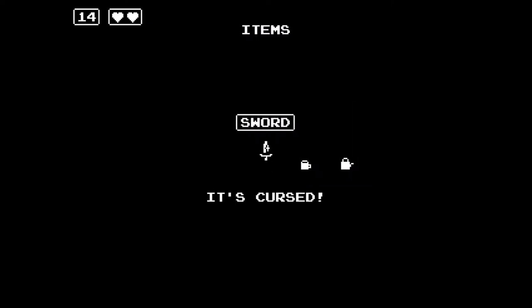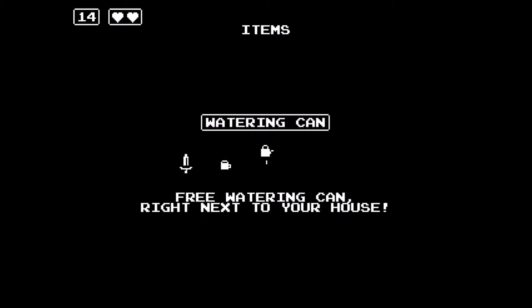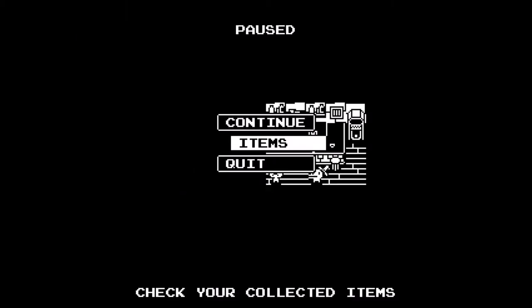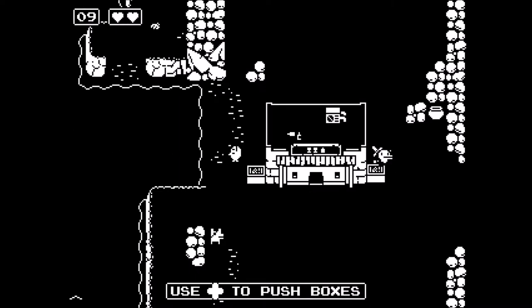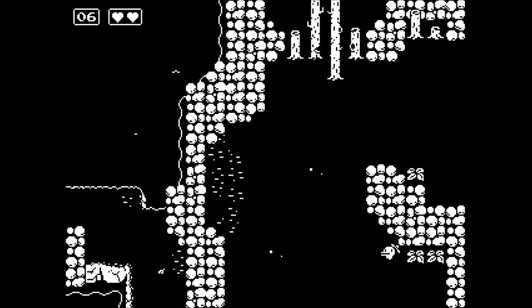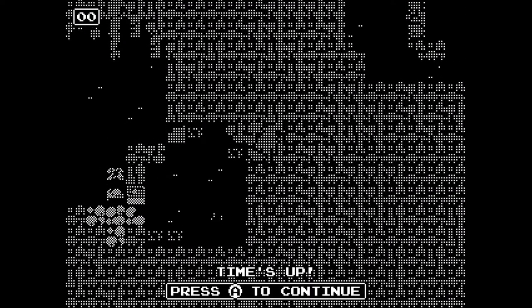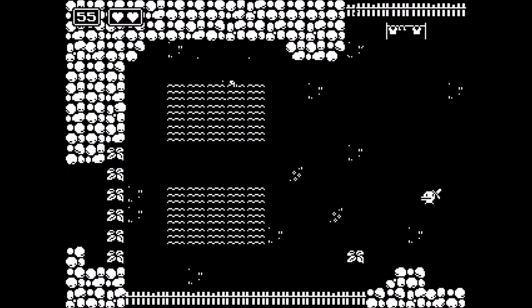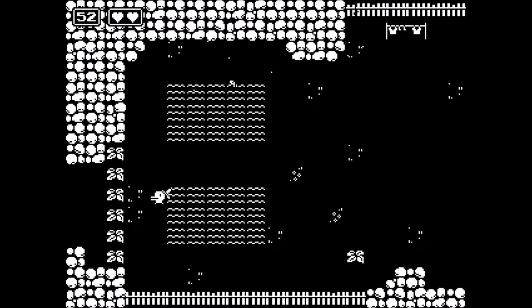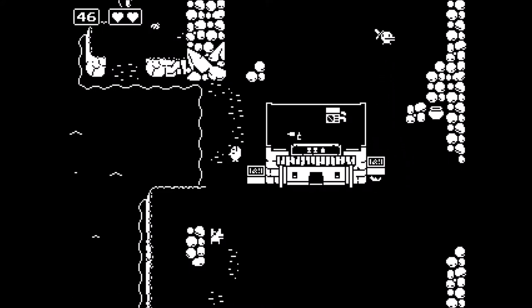We've got coffee! Items — the sword's cursed. Coffee: 'A good way to start the day — allows you to push boxes.' What boxes? 'Three watering cans right next to your house.' I don't know what those are. Let's continue — like that box there. So now that we've got the coffee, we can push boxes. Don't need to go back and get the coffee again. Crabs are back though.